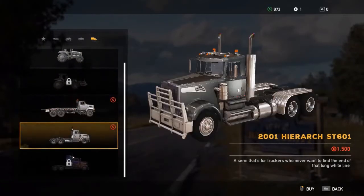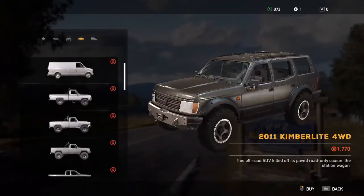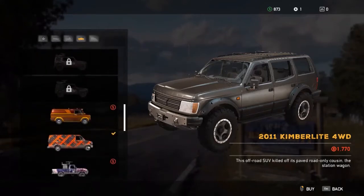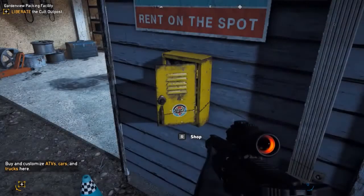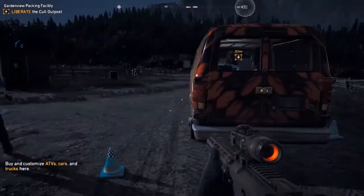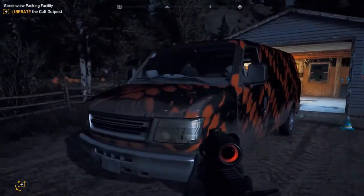Now I will show you the trucks. This truck is a monster — the last one has guns, so I'll definitely buy that one with the guns. I'm going to drive this car; it will spawn right in front of me. That is the shop and that is your car, just spawned. You can use it for driving.